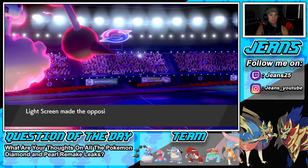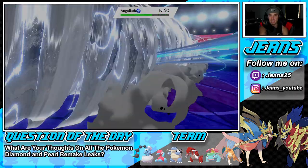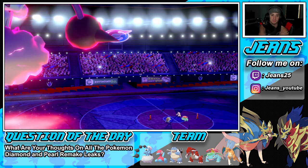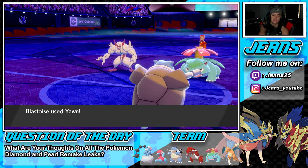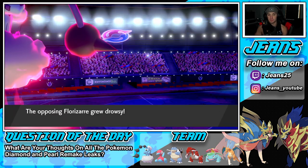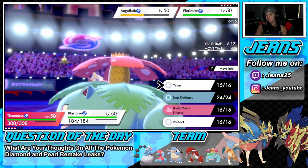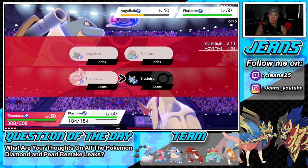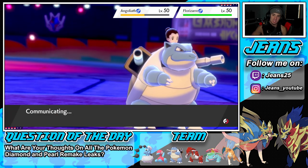He might hard swap onto the Venusaur with Sleep Powder — that's an option. Let's see his play. He's going to go to sleep next turn. I can see him swapping out again. He's thinking what do I do — he stays in and sets up Reflect. I'm cool with that all day. This Max Knuckle probably won't take him out but I want that attack boost. So we take the attack boost and then Airstream over into that Venusaur slot after this.